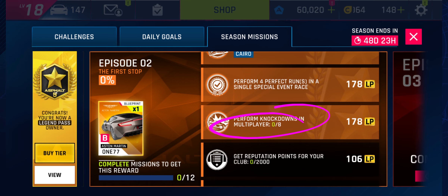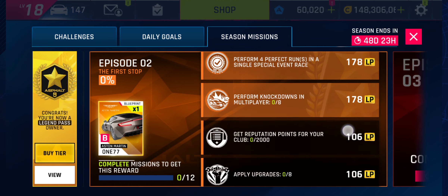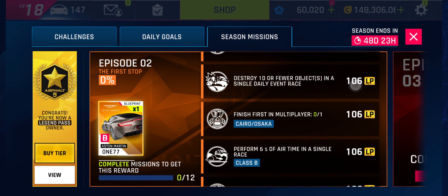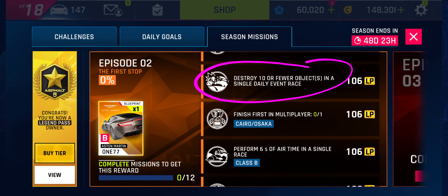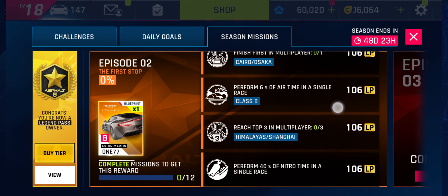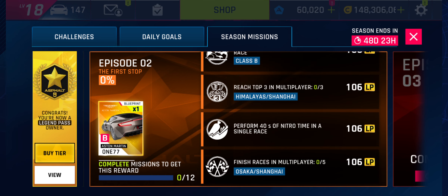Perform knockdowns in multiplayer is what it says. Apply upgrades, get repped for your club, destroy 10 or fewer objects in a single daily event race. Six seconds of air time in a single race - that's any multiplayer race with a Class B car, any standard track length, hitting the jumps. 40 seconds of nitro time in Credits Heist with a C class car or any car really.